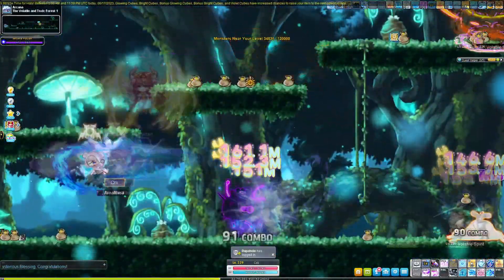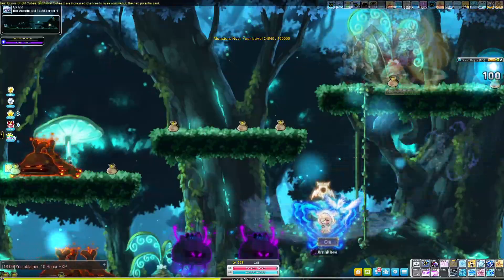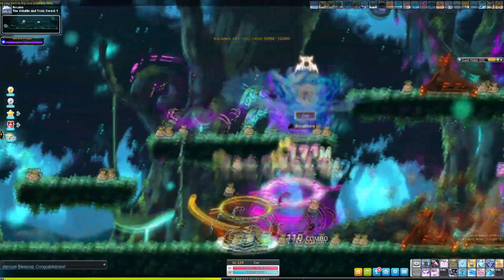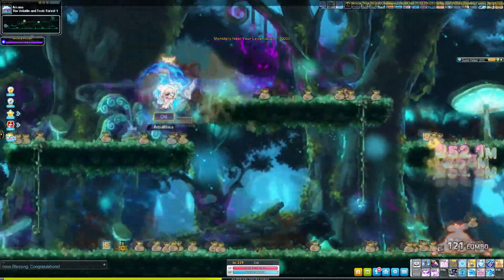Why can't they give us an option to disable this, or at least have the important things stuck at the very top of the screen instead, be below the banner? They could also make all these elements appear in front of the banner so you can see everything.